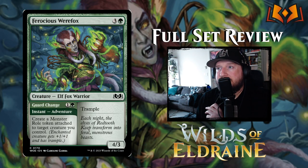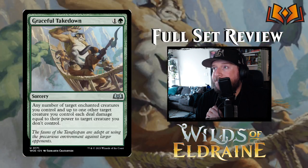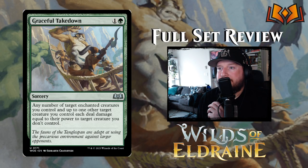Ferocious Werefox is three and a green for a four-three Elf Fox Warrior with trample. Its adventure is Guard Change — one and a green instant that creates a Monster Role token attached to target creature you control. The Monster Role gives enchanted creature plus one plus one and trample, so that's pretty good.